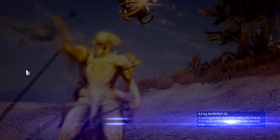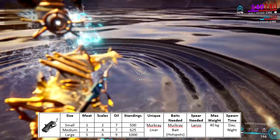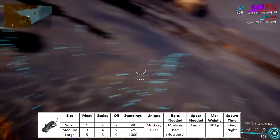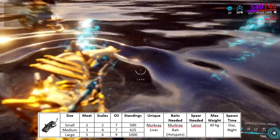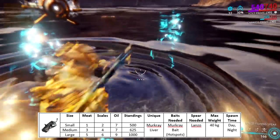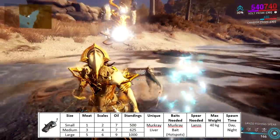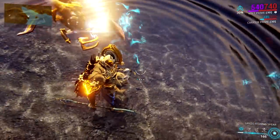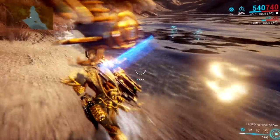So how do I farm Ostron here? The answer is quite simple: by catching Merc Rays. These sea fishes are really awesome for Ostron farming. A small Merc Ray can be traded for 500 Ostrons, while the large ones can be traded for 1000 Ostrons. However, if you just started fishing, I really advise that you don't start here, as you would need specific ingredients first to craft a Merc Ray bait. Also, you need to be a Visitor rank to purchase this bait from Fisher Hai-Luk.